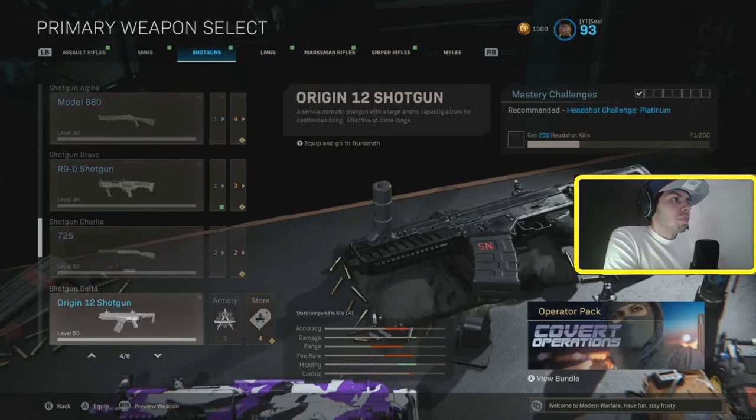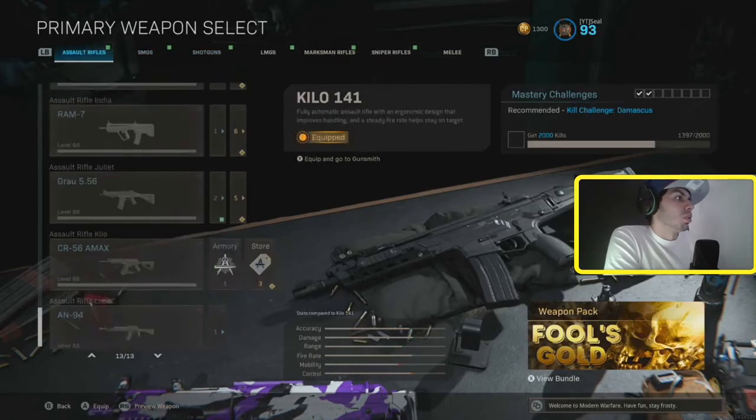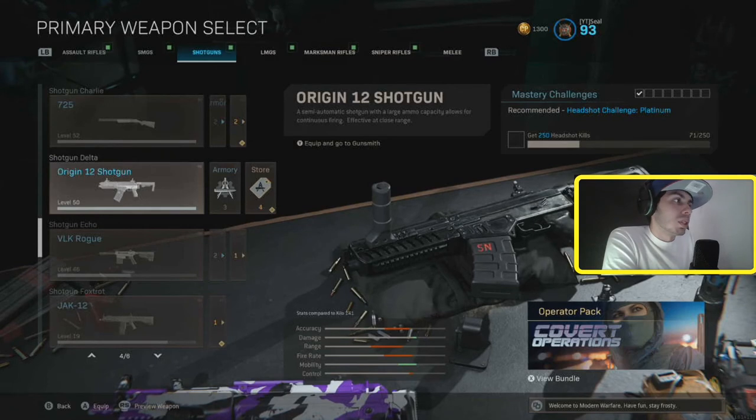Very toxic. The Origin 12 shotgun — this thing used to be really good. They did nerf it, but I still think it's really powerful. You just keep spamming it — boom, boom, boom. The gun's really powerful, effective at close range. I would probably use this gun again. I do like the feel of it and you can run pretty decent with it. It's a really decent gun.